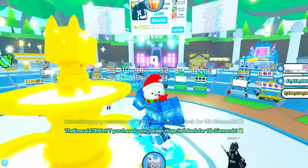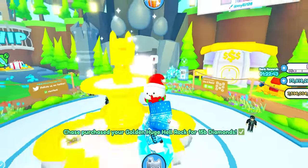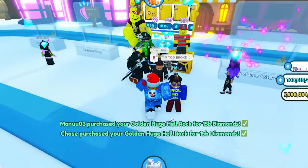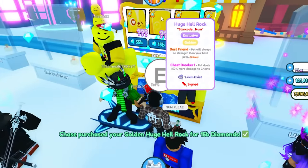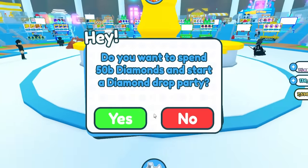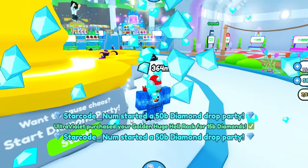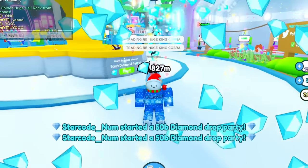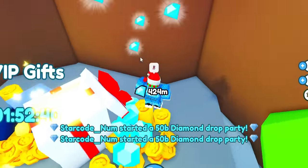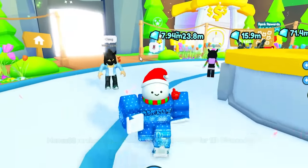The next myth says that if you rain two times there will be a secret door behind the VIP area inside of the gift. We do need some diamonds for that, and it looks like we've gotten some from selling signed hell rocks. Let's go ahead try raining two times — there's one, and that is the second one. Let's go ahead and see if there is a secret door — and no, I do not see one. Well, there goes 100 billion diamonds. That myth is also a bust.